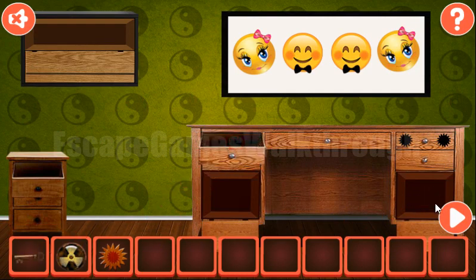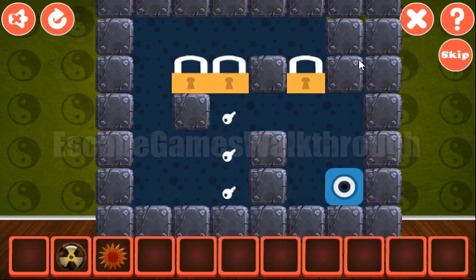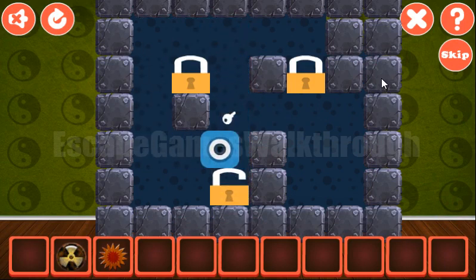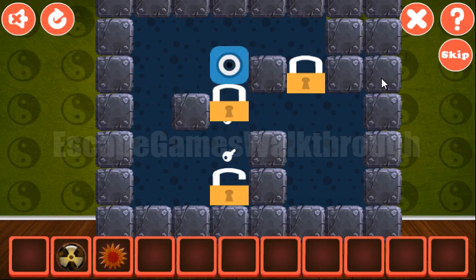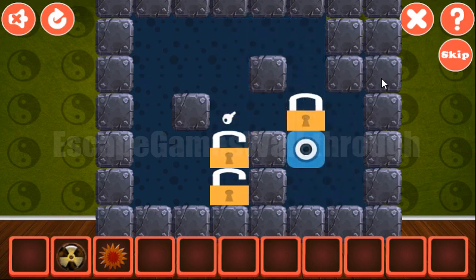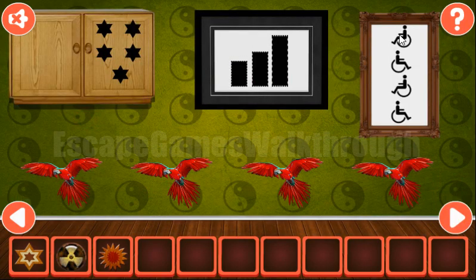Get the key and let's open the door. Before going there, let's solve one more puzzle. What we need to do here is move the locks to the positions with the keys — it can be done like that. Done! We've got the sheriff badge.